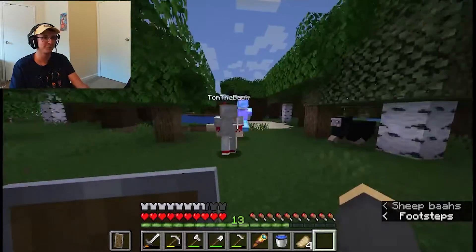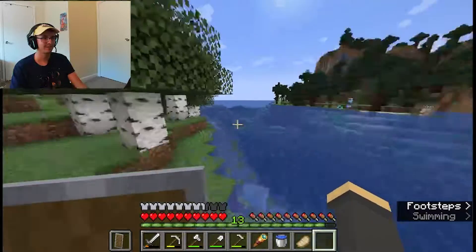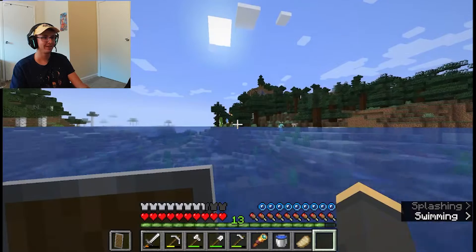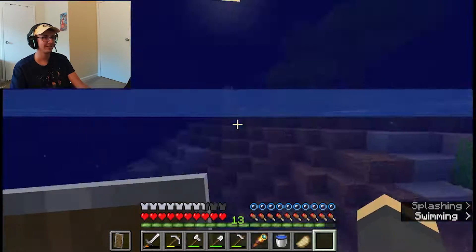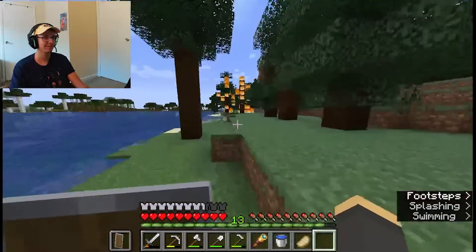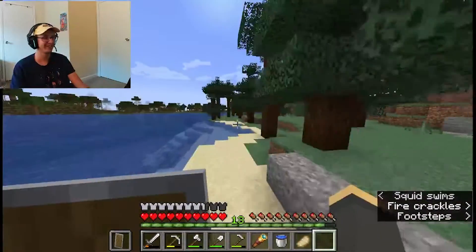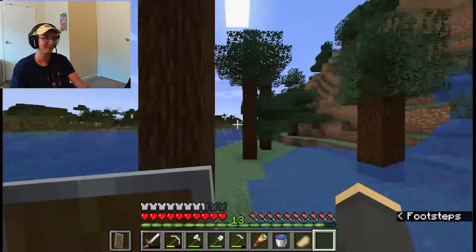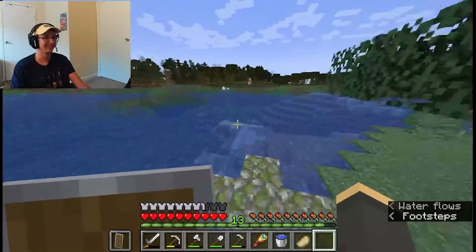Aha! Here it is! You guys didn't believe in me, but here it is! That's just an ocean. Oh, there it is — why is it on fire? You fools, your map was still wrong. You doubted my power. It'd be funny if this is still wrong — if this is just completely luck and we happened to find one and the map was wrong. It absolutely could be; if we just kept walking around until she found one.